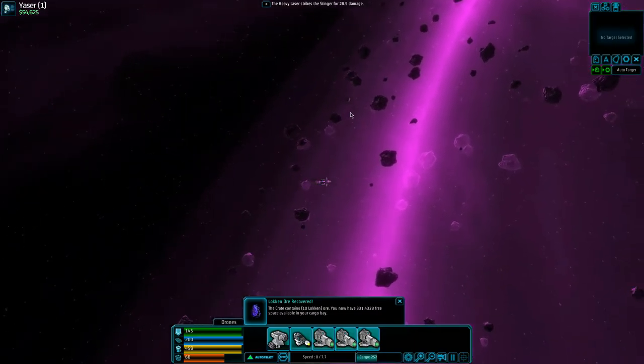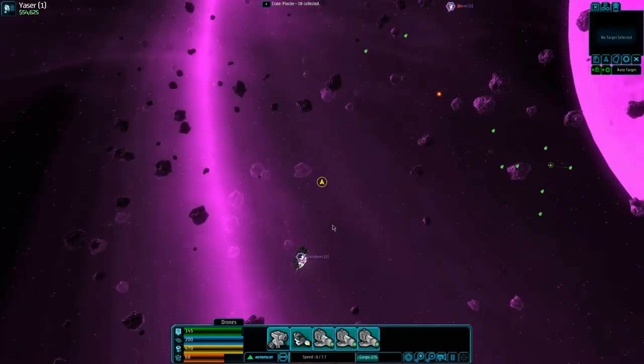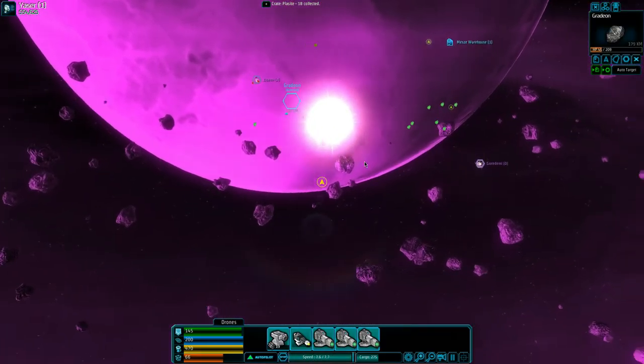Is that a crate? It is a crate — cool! Plastite ore, Lokin ore — kind of cool. Let's zoom out again and carry on with processing these materials. I'll be back with the next batch.